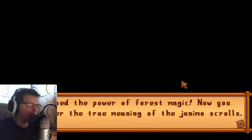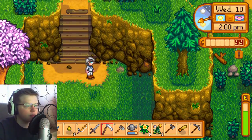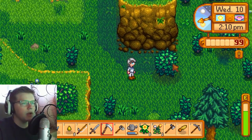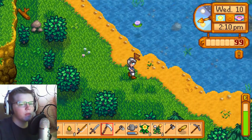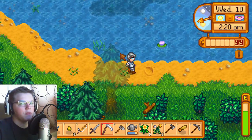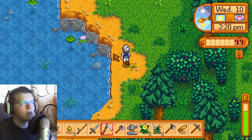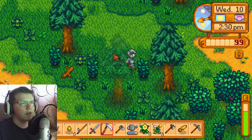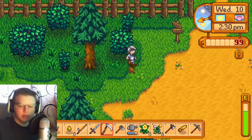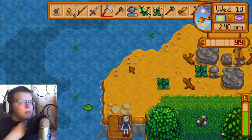We've gained the power of forest magic and the wizard can now decipher the true meaning of the Junimo scrolls. Let's head back to the farm, make some fertilizer, put it on the cauliflower, then find Vincent to give him his birthday gift. This day will be the last of the episode.